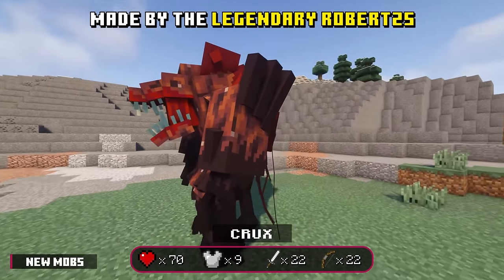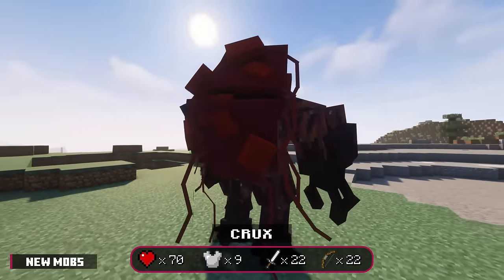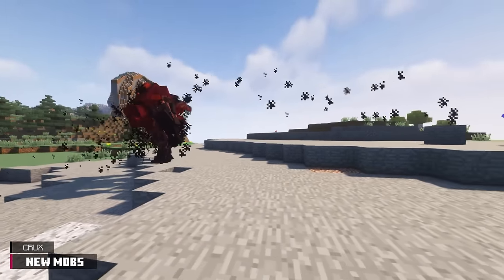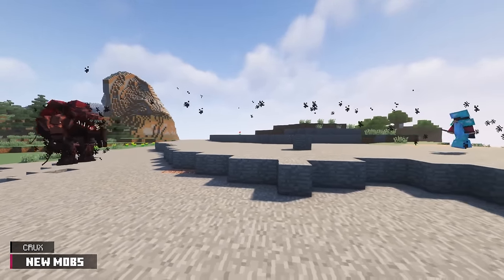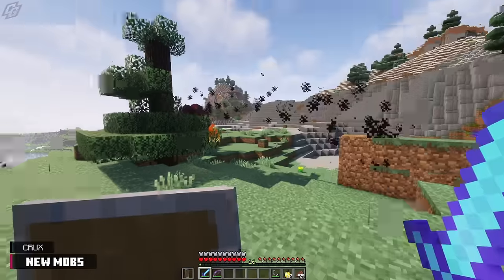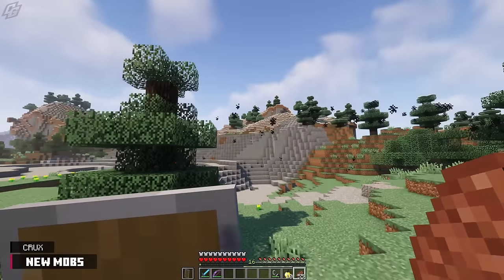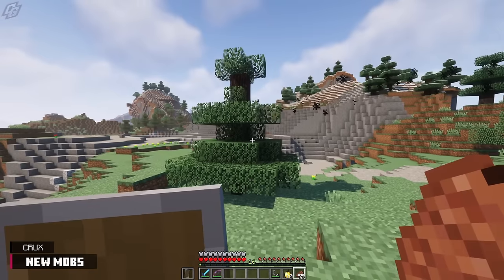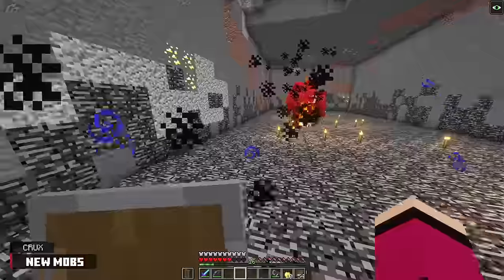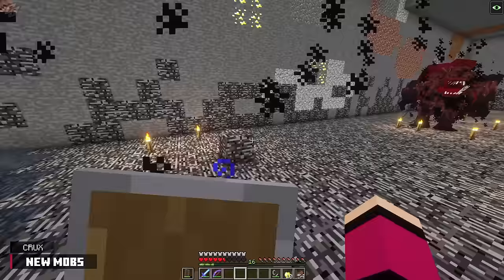Up next we have the Crux, which is a beautiful abomination of a parasite. It has 70 health points, 9 armor points, and deals 22 health points both on its melee and range attack. This parasite's range attack consists of it picking up blocks and throwing them at a target. The blocks will actually replace themselves once they make contact with other blocks, which is pretty neat. These blocks will break leaves and snow as they travel through the air, and the Crux can rapidly fire these blocks. It seems that the Crux can throw almost any kind of block — this includes Bedrock, which is terrifying.